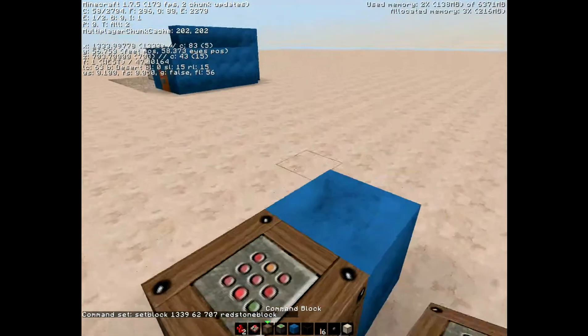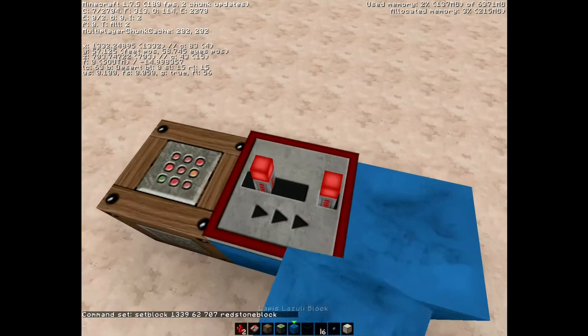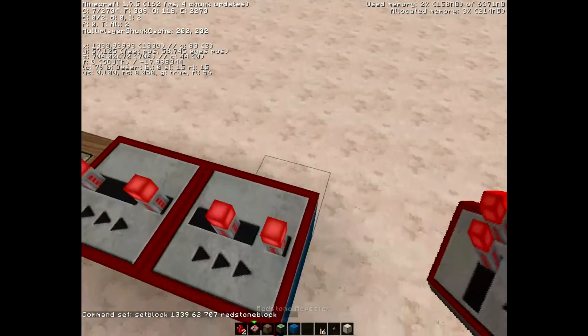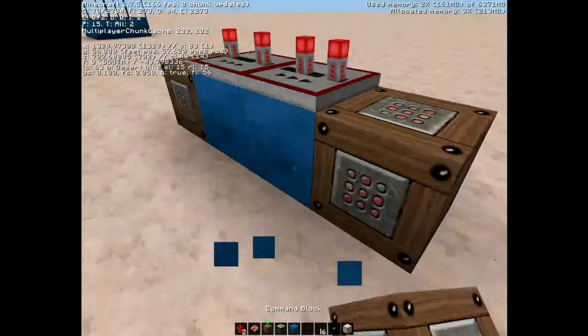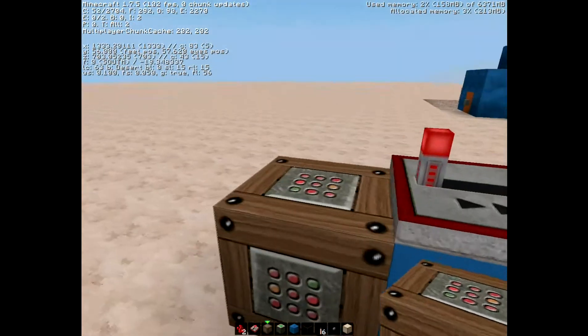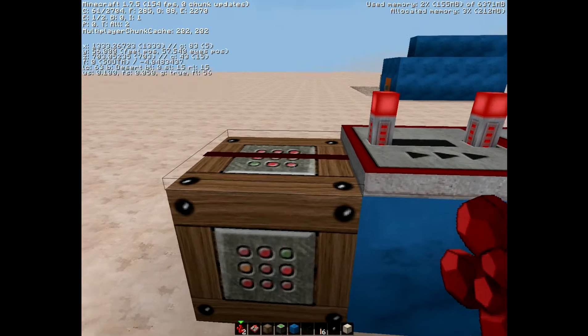Take any block you want, place a repeater so it's a full tick, or however many ticks you would like — that's how many I'm going to use. Place another command block. Make sure you have redstone going across the top right there. You have to shift right-click on the command block to place the redstone.